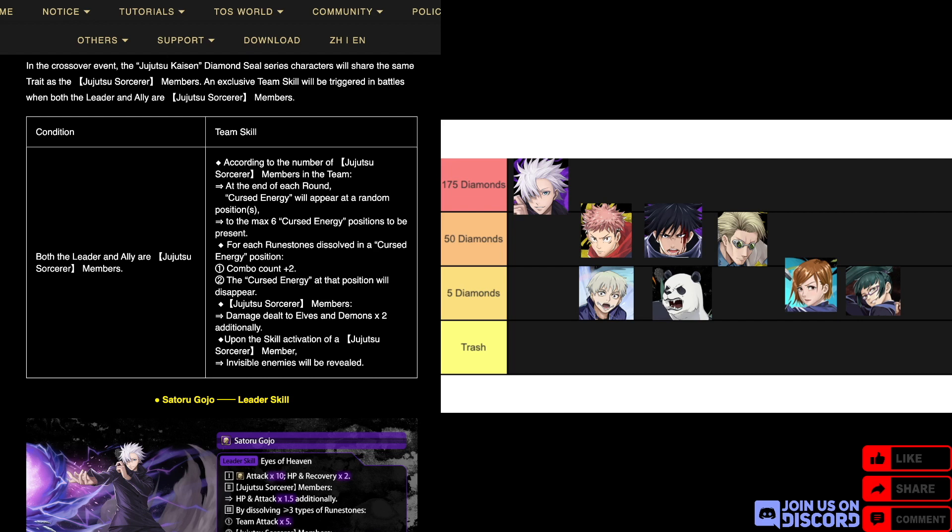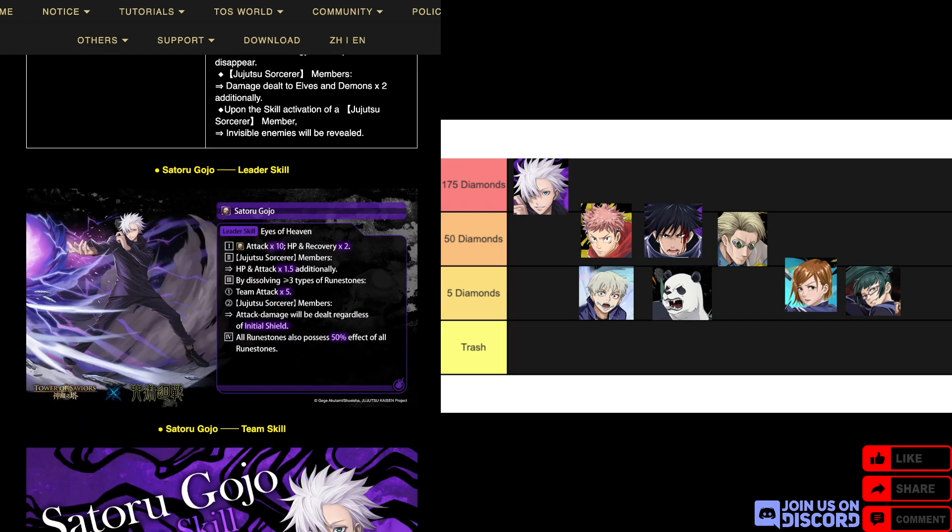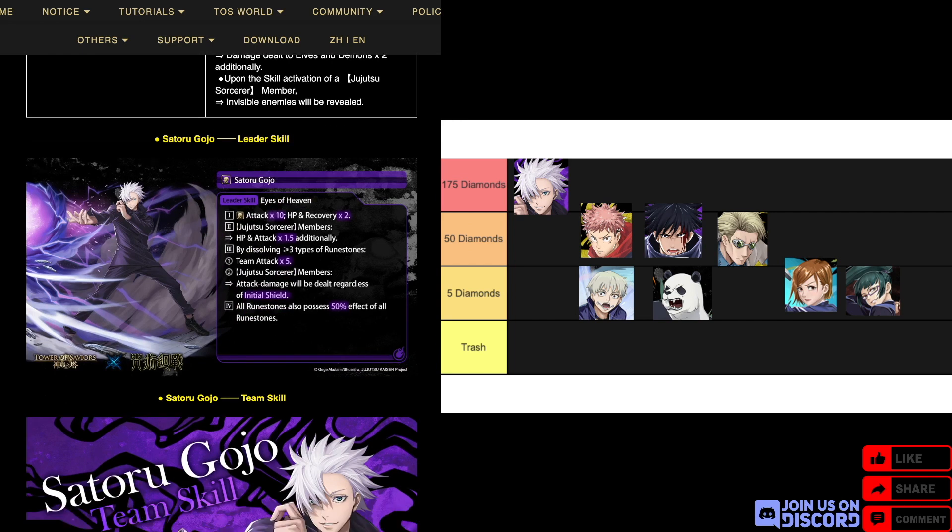Additionally, upon the skill activation of a Jujutsu Sorcerer member, invisible enemies will be revealed — which is a kind of weird point. First off is the main jackpot, Gojo, a dark human. For his leader skill: human attack times ten, HP recovery times two, Jujutsu Sorcerer members HP and attack times 1.5.